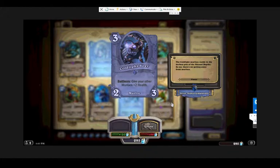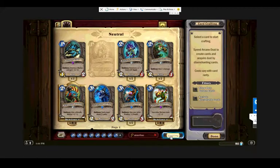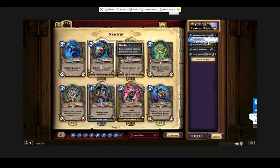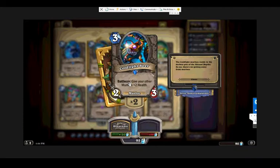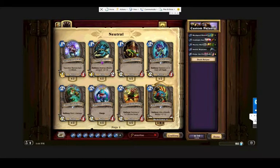Coldlight Seer: it's a three-cost that gives your murlocs plus-two health. In a faster Paladin deck they're extremely crucial. It's only 200 dust total and you get two of them — highly recommend making both, even over a second Megasaur. Since he doesn't have the best control Paladin cards but does have access to the best mid-range Paladin cards, we're looking at making a faster, more mid-range murloc Paladin deck. That's a big improvement you'll probably see in your early and mid game.